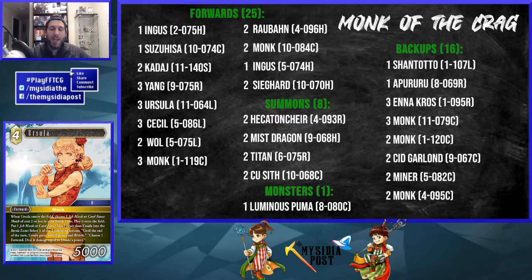This is all possible because of Ursula, a legend from Opus 11. Before we go over the entire deck we need to talk about her. Ursula is a 4 CP forward, 5k power, job monk, category 4. When Ursula enters the field, choose one monk or card named monk of cost 2 or less in your break zone, play it onto the field. Put one monk or card named monk other than Ursula into the break zone, then choose one of two actions: until end of turn, Ursula gains 4,000 power and brave, or choose one forward and deal damage equal to Ursula's power.